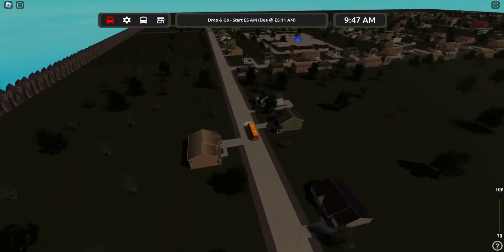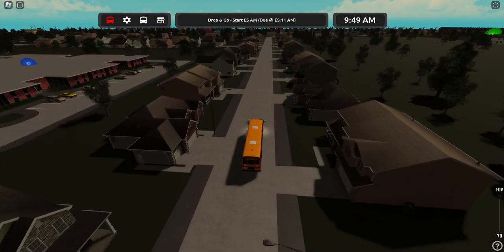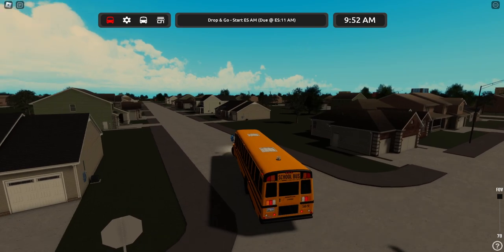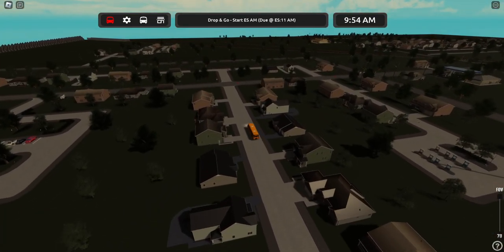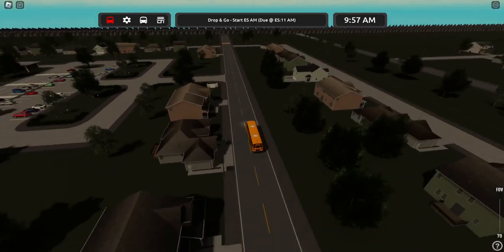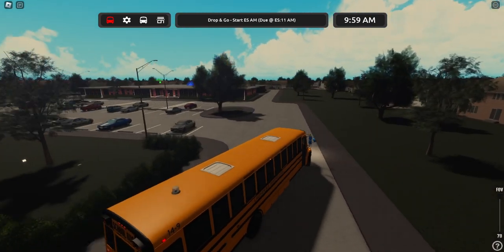We're going to drive by this middle school. I like seeing the schools — it's just kind of a personal thing. The builds tell me a lot about a game. I think I've seen that building before, maybe not — I don't know, but regardless it's pretty nice. Got some more gas pumps, and then some more road closures down there. White for middle school — nice.